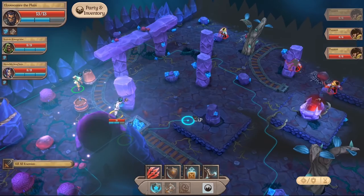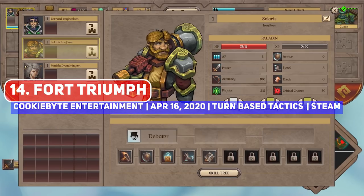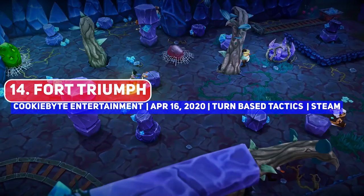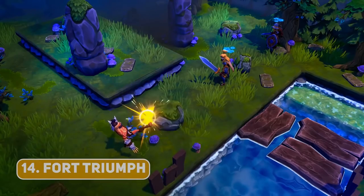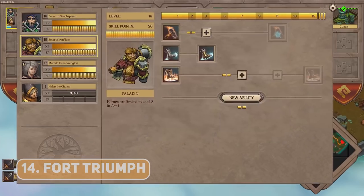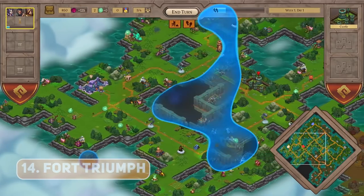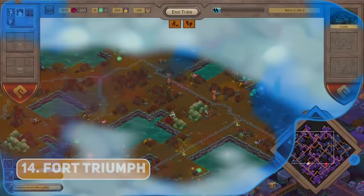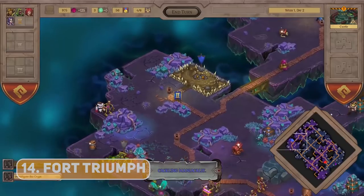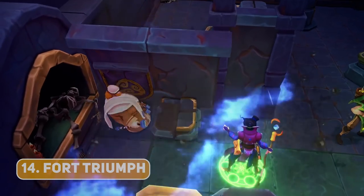A game which billed itself as fantasy XCOM, Fort Triumph released out of early access this year and is a pretty great entry. While overwatch and half and full cover can be strange to think about in a fantasy setting, the variety of environmental interactions — from pulling and pushing enemies and objects — is one of the key features. Additionally, there is a Heroes of Might and Magic style overworld map and exploration, with cities to conquer and upgrade and quest objectives to complete, so a very solid entry for sure.